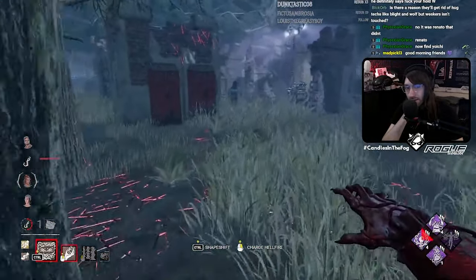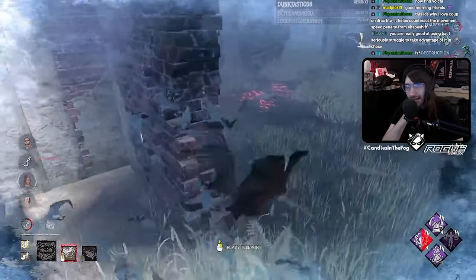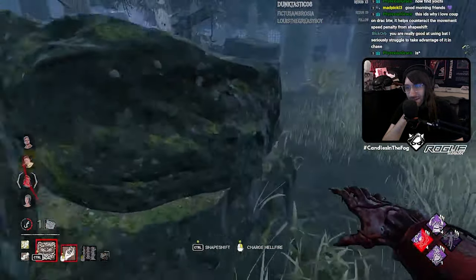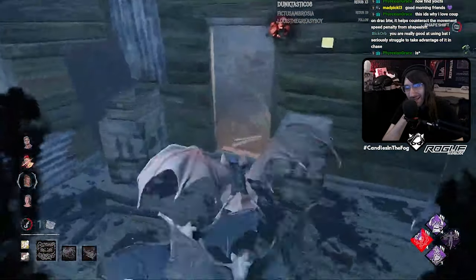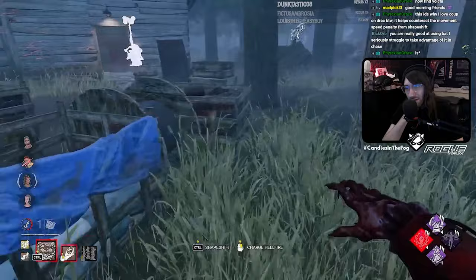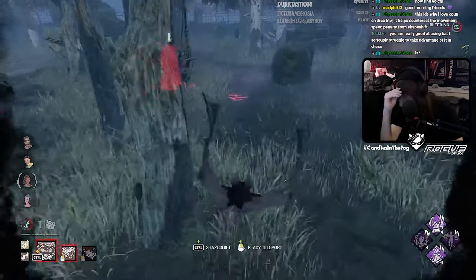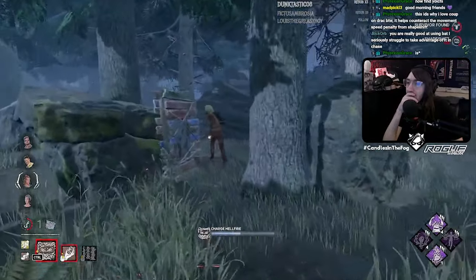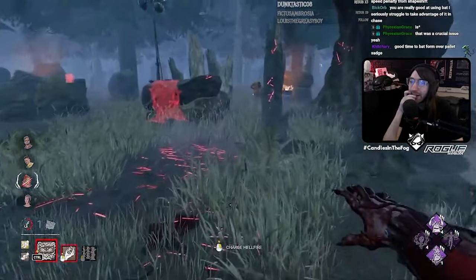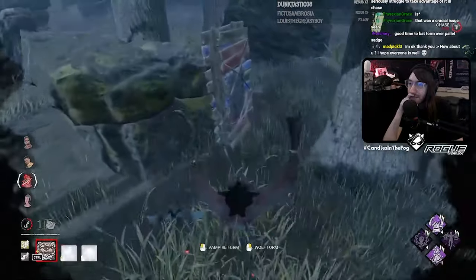Yeah, definitely go after Ace here. I don't know why you willingly took that there — I guess you thought the bat form would ignore the Hinder, but it does not work that way. And you lost him as a result. I actually think that was probably the game-ending mistake there. The game-ending mistake was losing sight of somebody who was dead right in front of you because you wanted to see if bat form circumvented the Hinder. It seems like they thought bat form wouldn't be affected by the Hinder for some reason.